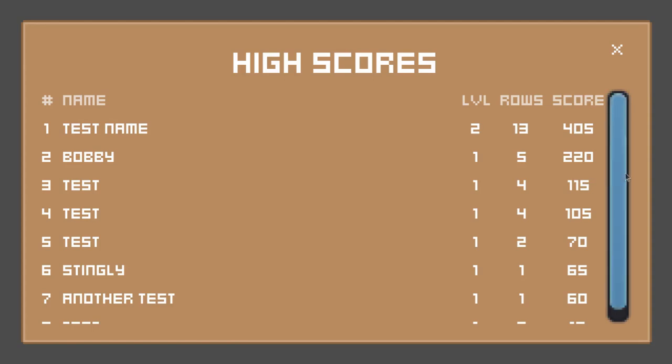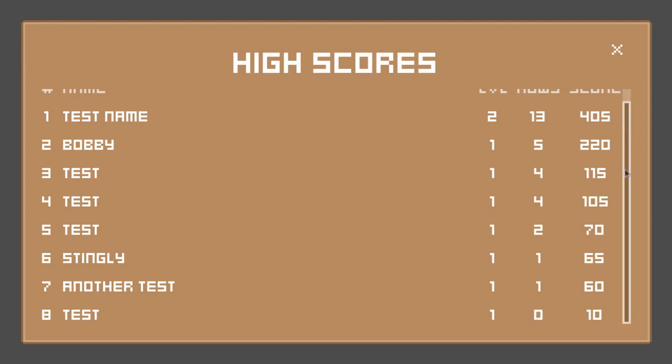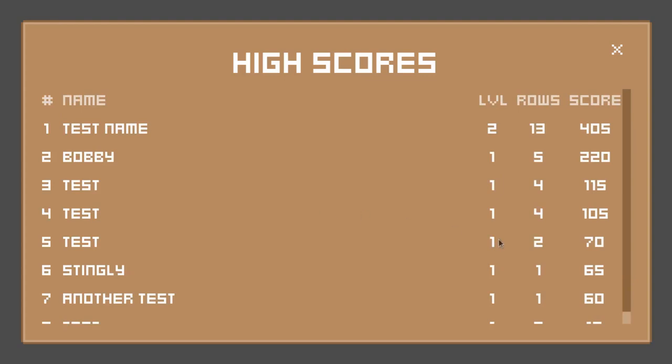Many hours later: I've spent a few minutes making the scrollbar look nicer. It's now the same colors as the panel, with a little hover effect that lets you click and drag it. The scroll wheel works too. It's not perfect but it's okay.